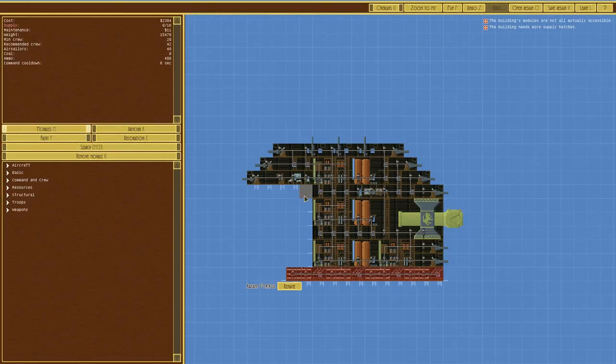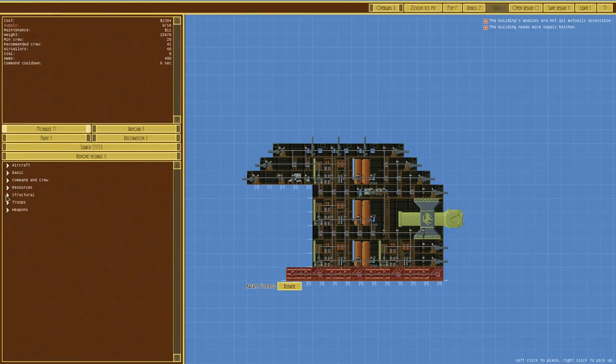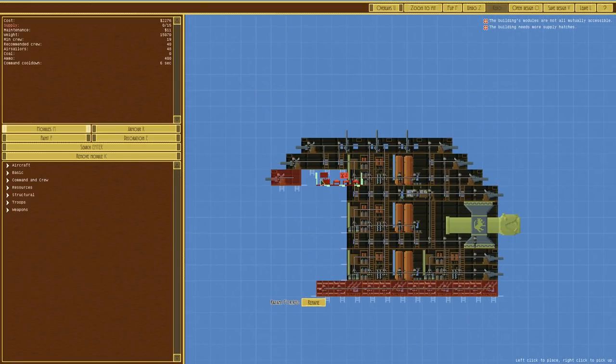We've currently got enough air sailors - apart from whatever we fit here, which currently has no tasks. The reason I put this chamfer on is simply because I don't want it to be just a massive cube - although it is, at the moment, just a massive cube. I'd like to have some aircraft on there, but that's just not going to happen.